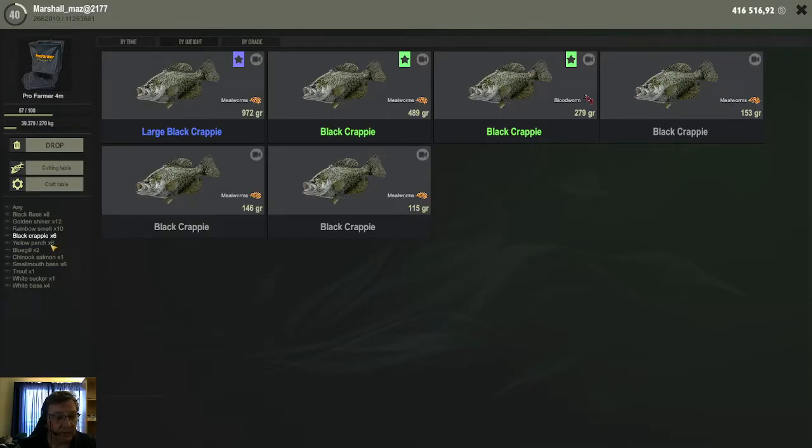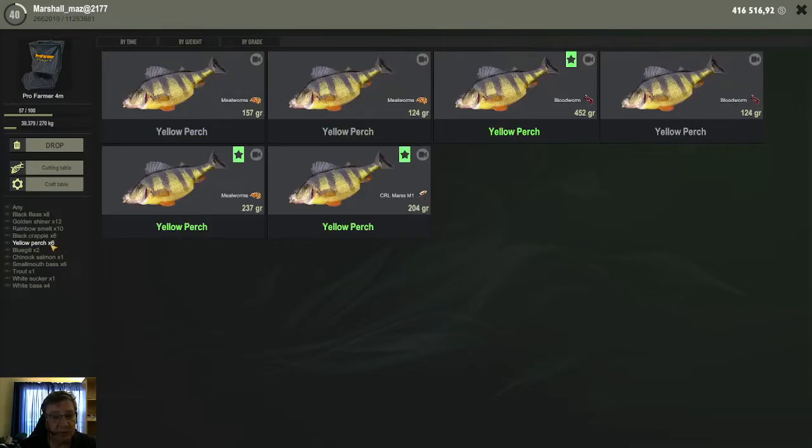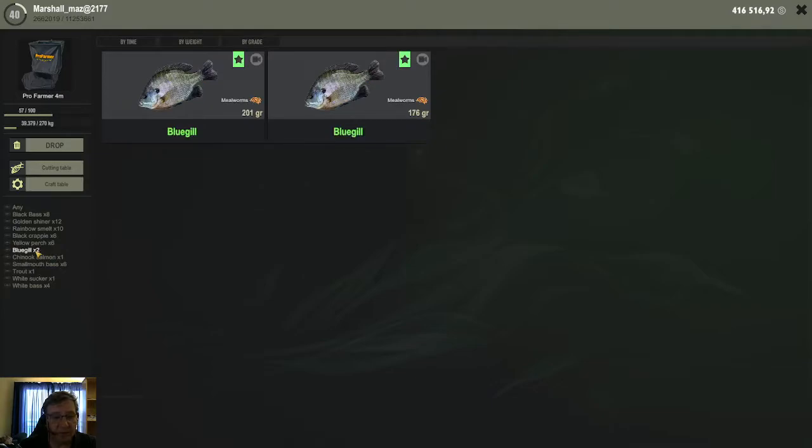You will also catch quite a few yellow perches. I mostly sell them — they do have a quest now and then but not as much as the other three. You will also pick up some bluegills; the bluegills also have very good income quests. Here in USA with these small fishes, always keep an eye on your quests, especially the income quests. All of them have really good income quests, and most of them pay from 140 to 200 silver — that is really good money for such small fish.